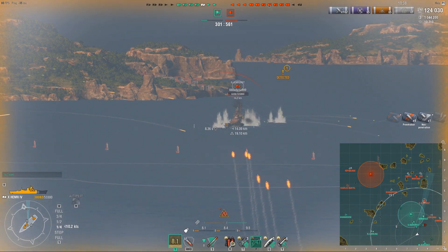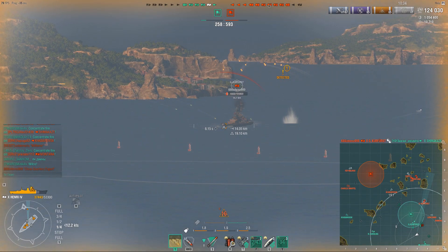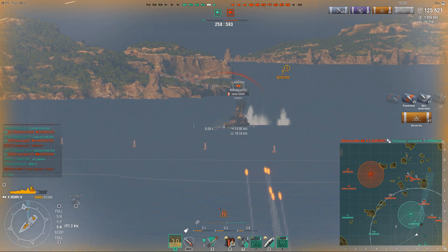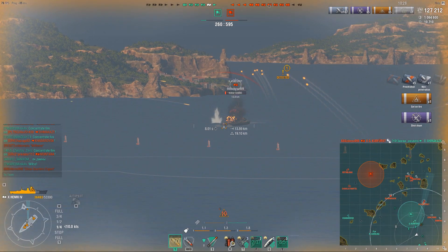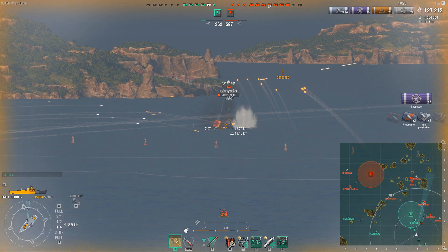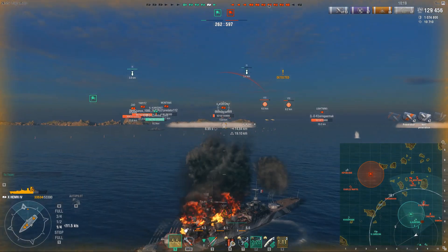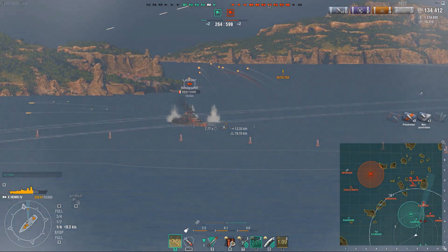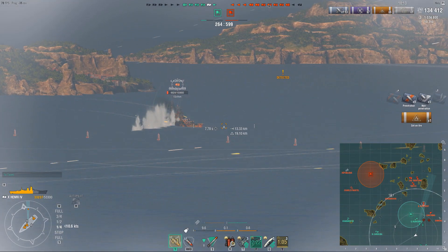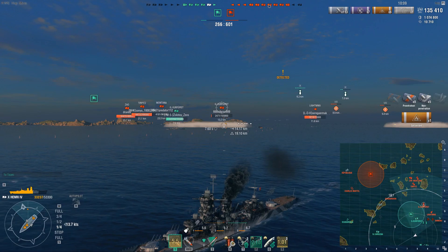First things first — get rid of the Kurfurst. As long as the Kurfurst is here I can't really push into those destroyers, and as long as he's around I'm going to struggle to rush and kill them because he can punish me. I pop the reload booster again. This time we should be able to get some better damage out of it. Trying to finish him off before he can heal up too much — he is healing, but I'm keeping him in check with that reload booster DPM. Since he's unable to really deal with the raw HE damage, there's not much he can do. We got the follow-up fire and now I know he's going down.